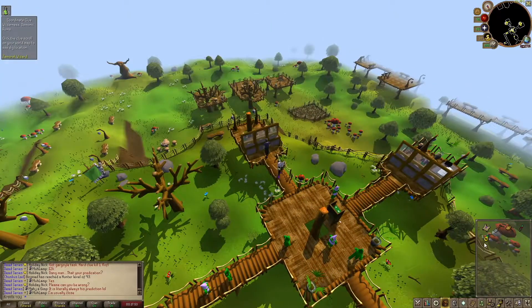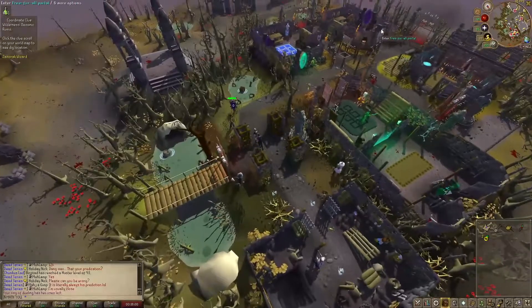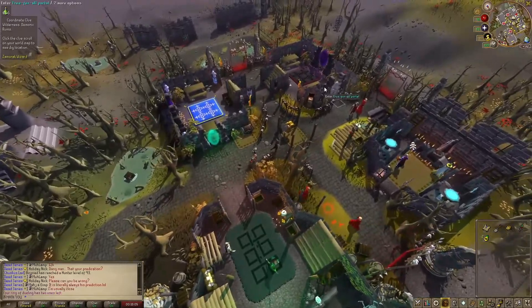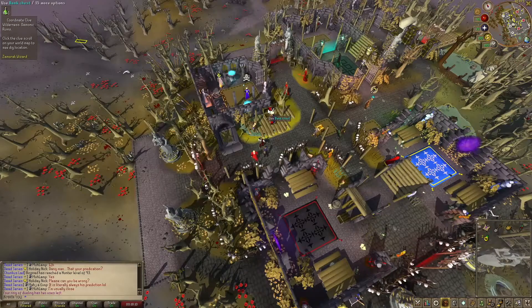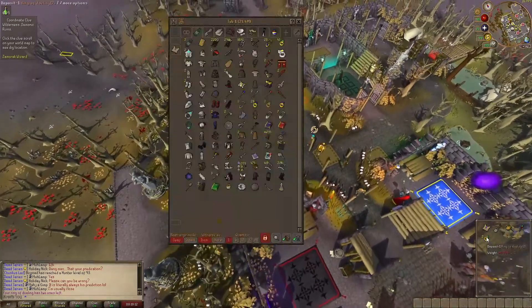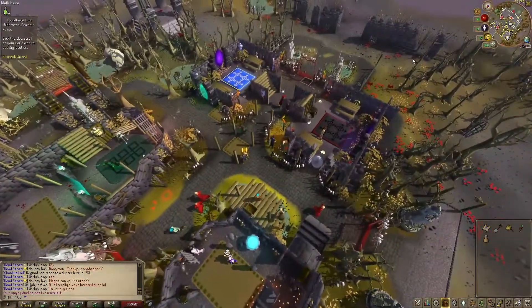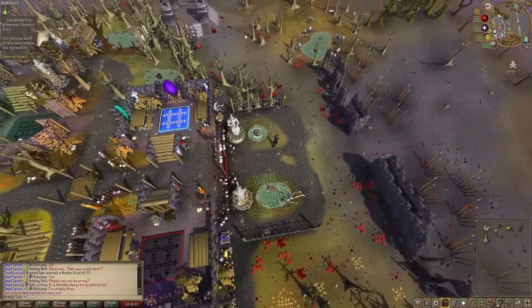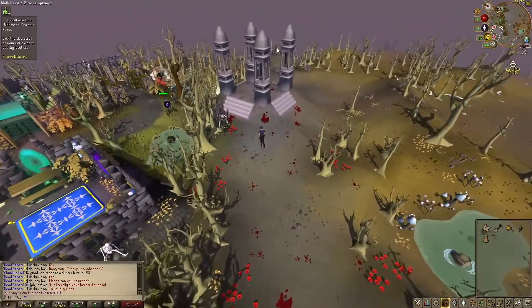I'm going to grab the dueling ring — Ferox Enclave, again. What you're going to do is go through the free-for-all portal again. Exit portal. And now you're back. I'm going to grab a Stamina Potion — why not? You might need to do a little bit of running. And for this clue, you want to activate the obelisk.